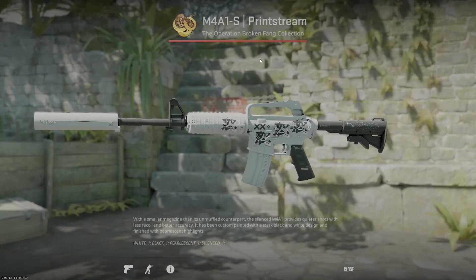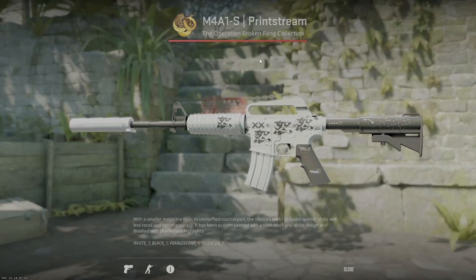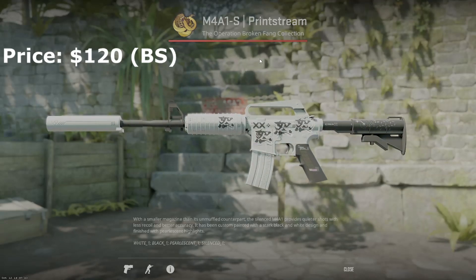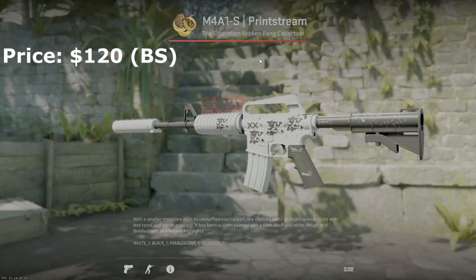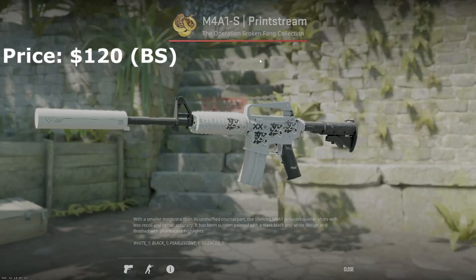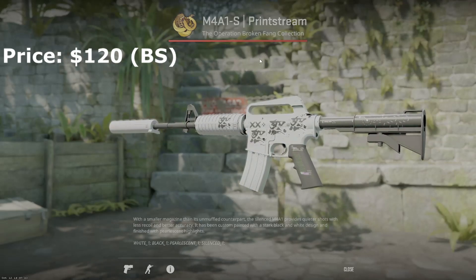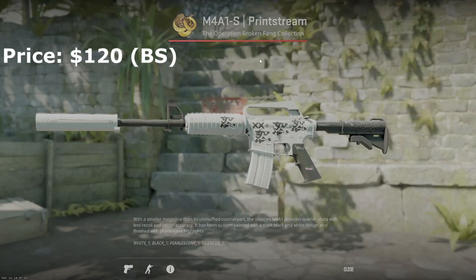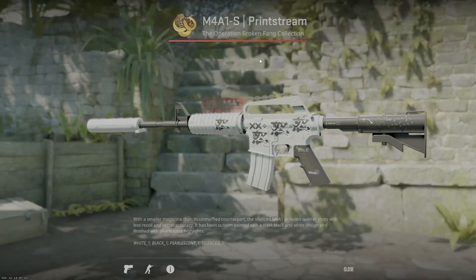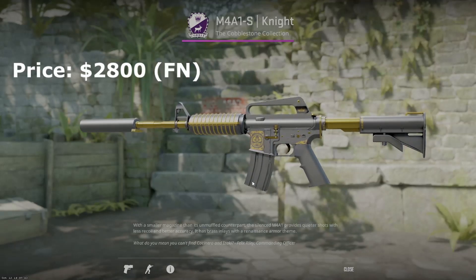My play skin is the M4A1-S print stream. I have it in battle scarred just because it gets really pricey at higher conditions. I have some rage stickers on it and it doesn't really show the wear all too much. It's my favorite gun in the game and my favorite skin in the game. I wanted it for so long and was finally able to get it. In CS2 right now it's not showing the pearlescent effect, but I actually kind of like it being more black and white rather than purplish-pink. M4A1-S print stream fits the inventory perfectly.